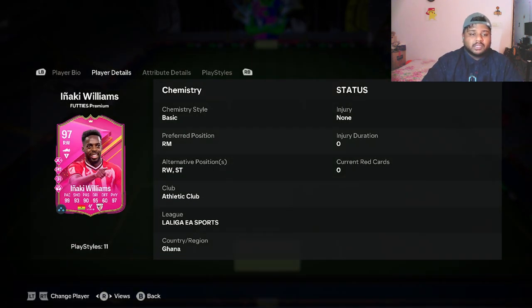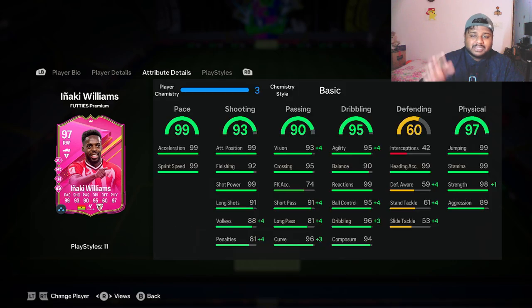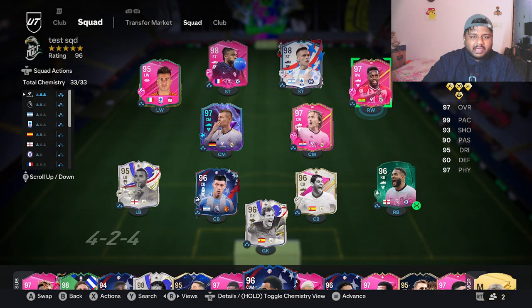We'll be using Inyaki Williams at full chem. You guys can pause the screen and look at all the stat-boosted stats he gets: 99 ball control, 99 dribbling, 99 strength, 99 agility — so pretty much 99 dribbling if you ignore balance which is at 90. Under passing he gets plus 4 for short pass, plus 4 for vision, and plus 3 for curve, giving him 99 curve and 95 short pass. Under shooting he gets boosts for volley and penalties.